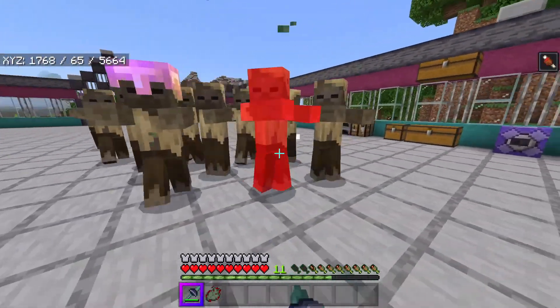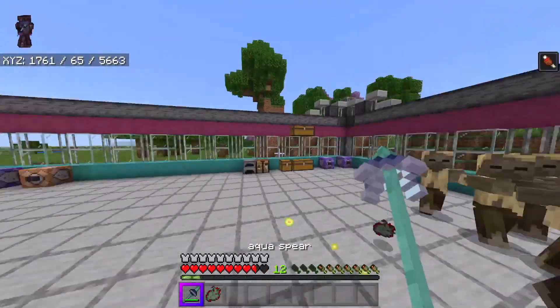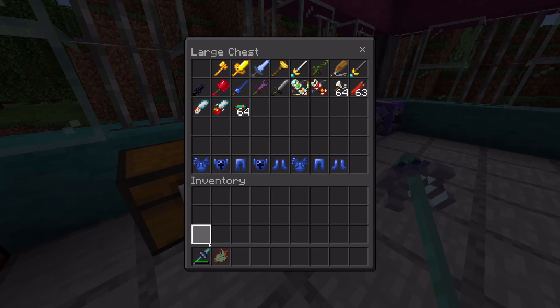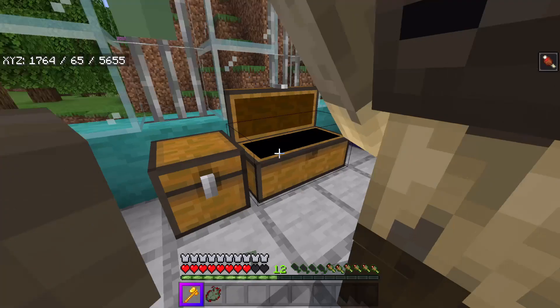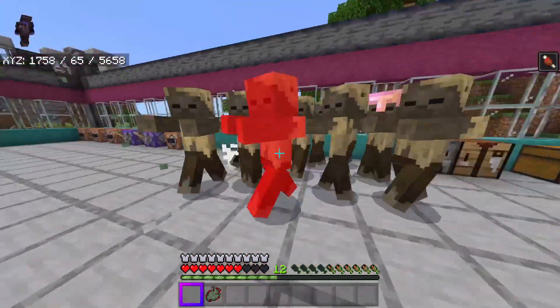What did I just get — undead heart? I was not expecting that. Are these guys all dropping undead hearts now? Okay, it seems like a lot of them are. This doesn't seem very good — I need to find a new weapon.